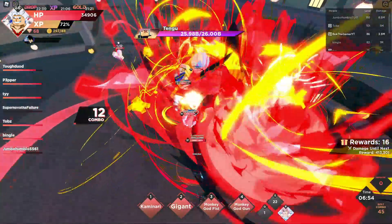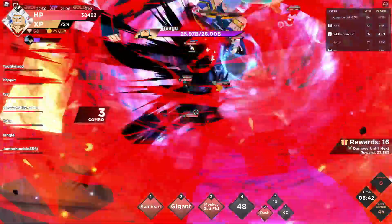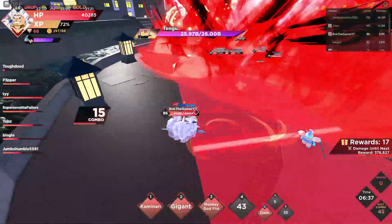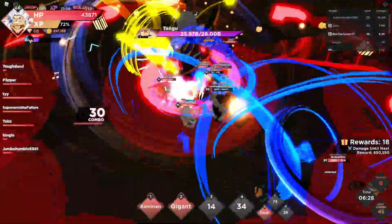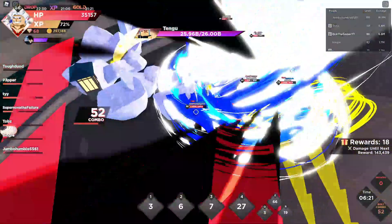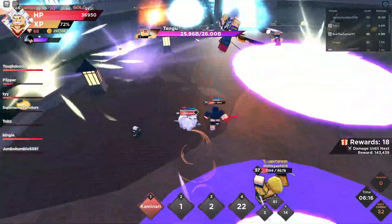Let's go ahead and use the fourth move. It gives 15 hits — I assume it must do a stupid amount of damage. Also, Kaminari has a 25% chance to completely reset its cooldown so you can use the move again even before the cooldown finishes — that's really cool.